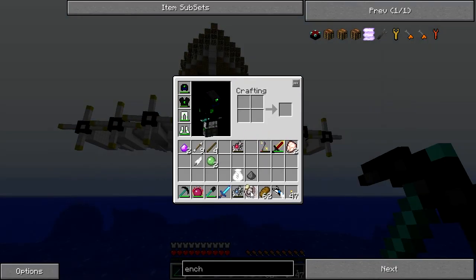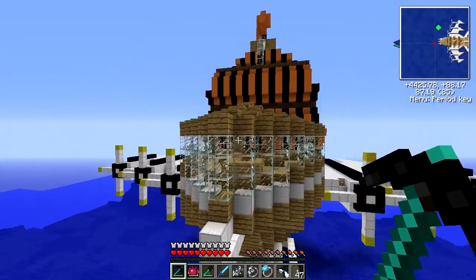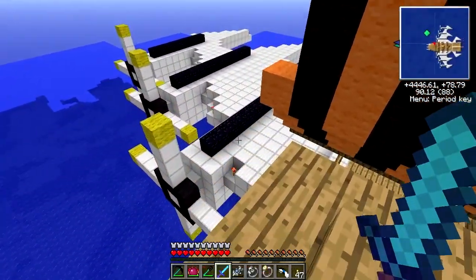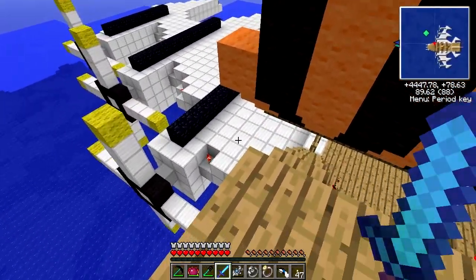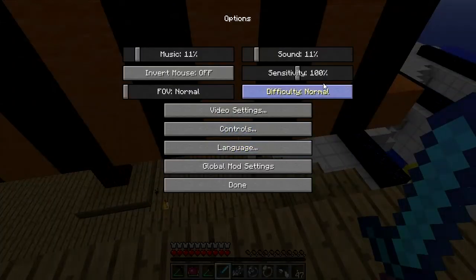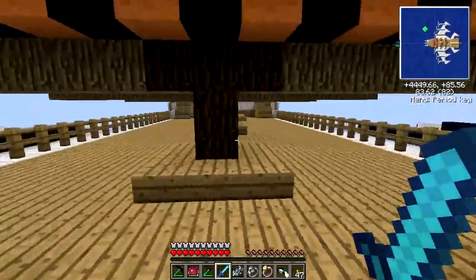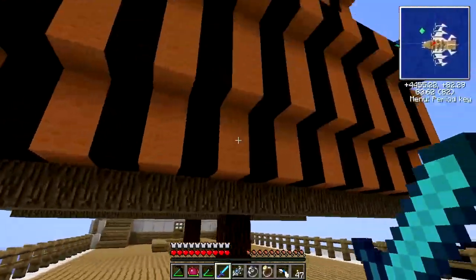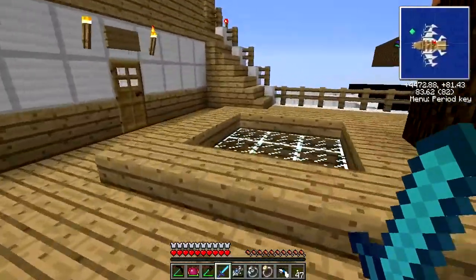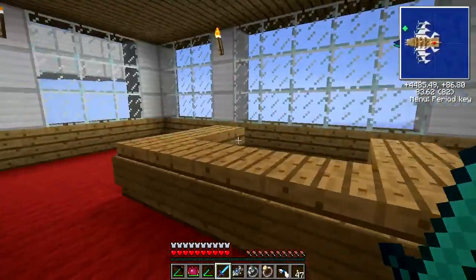I'm not entirely sure if this is an airship because I haven't come across one of these before, so I don't know if it's going to move, but I assume not. I think I will very cheekily fly up and see what mischief I can cause here. Wow - these wings are made of solid iron, so there's a lot of EMC stored up in those. I'm on normal. Where is everyone? Do they only come out at night? This is very suspicious.